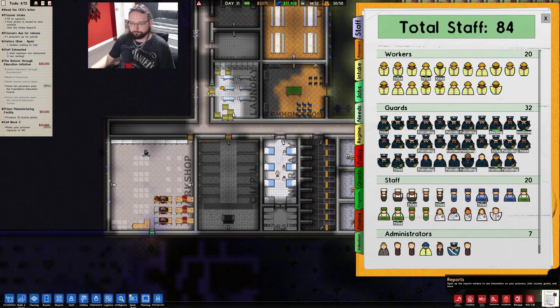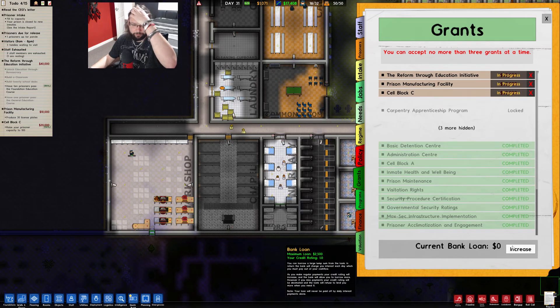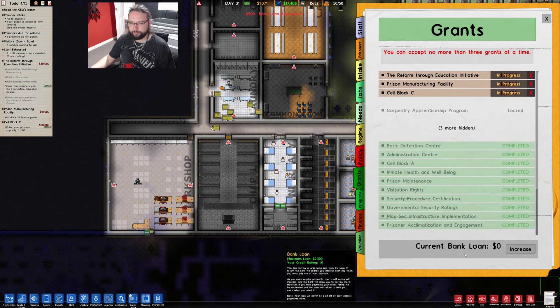Let's have a look at loans. Increase your loan to £2,500 - that's not really much, is it? My maximum loan is £2,500. Well, that's rubbish. You can borrow a large loan from the bank in return. The bank will charge you interest each day. As you make regular payments, your credit rating will increase and the bank will allow you to borrow more. However, if you miss payments, your credit rating will be decimated. Your loans will never be paid off by daily interest payments alone.